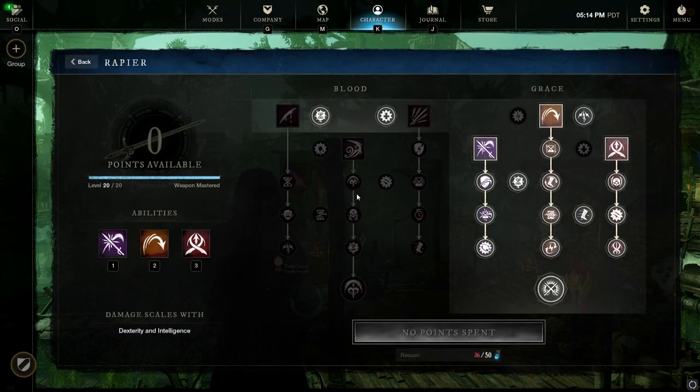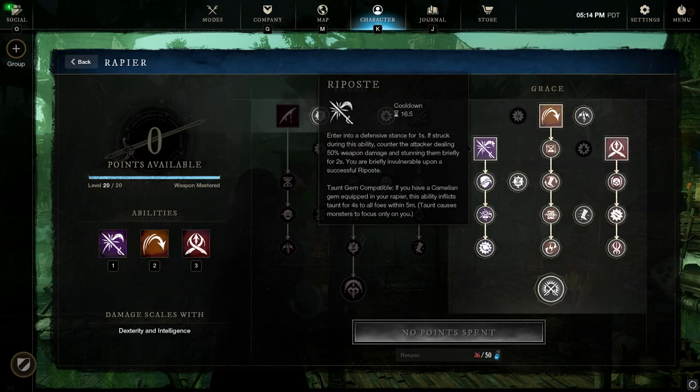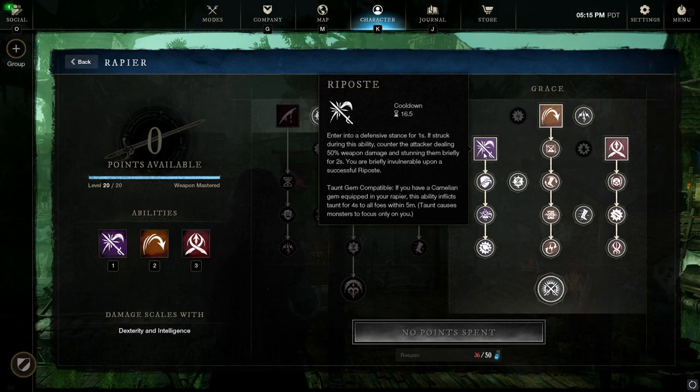Now taking a look at the Rapier mastery — this is the skill tree setup I love for PvP. Riposte is a fantastic counter-defensive stun where you absorb an incoming enemy attack and counter-stun them. You can roll behind them after riposting and hit with a fully charged heavy attack into an evade light attack combo for huge damage. Even if you don't land the counter-stun, when you absorb the attack during Riposte you're briefly invulnerable — fantastic defensive utility all around.